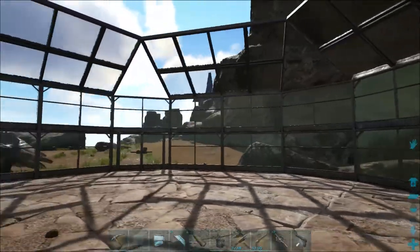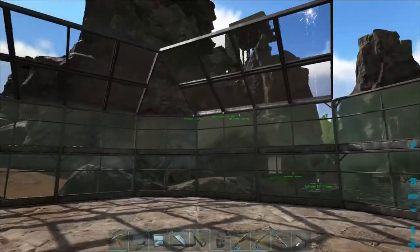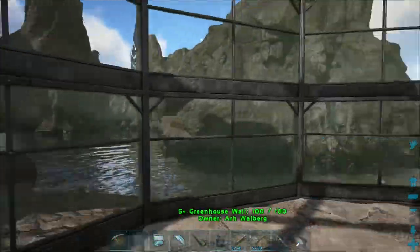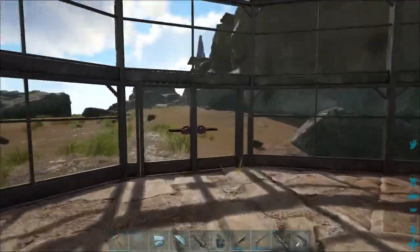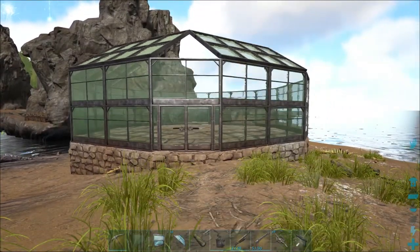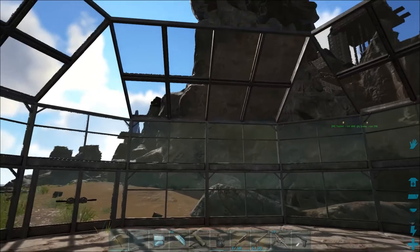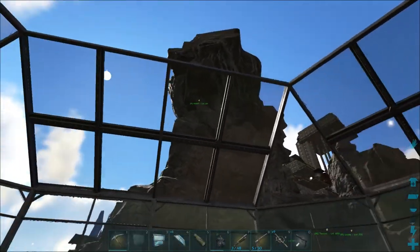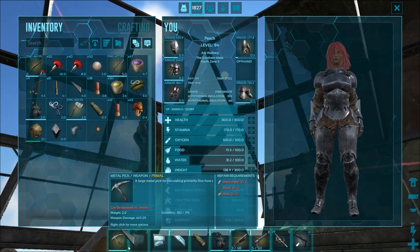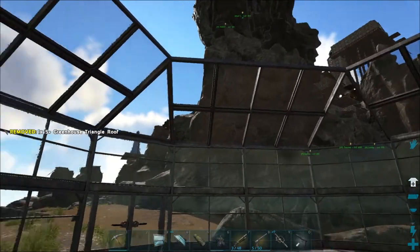Welcome back — I've actually done quite a bit while you were gone. Building in ARK is just so much smoother with S+. I've put in the regular greenhouse walls all around the edge with a double layer. I love this double door — it looks so much better than the single doors in regular vanilla. I've also done some slope ceilings — two over here, two over here, two over here — and a triangular ceiling.